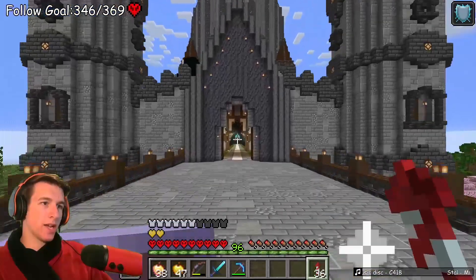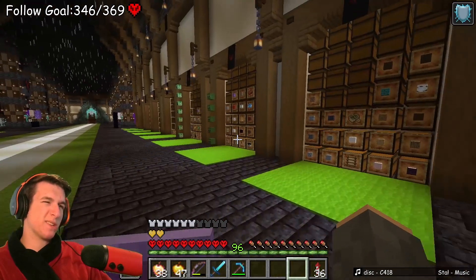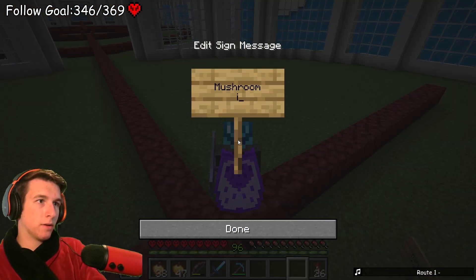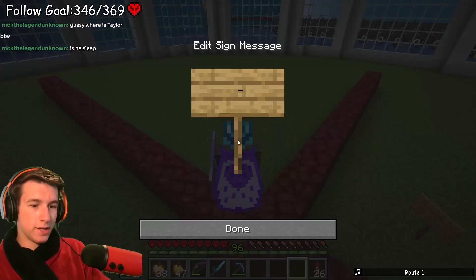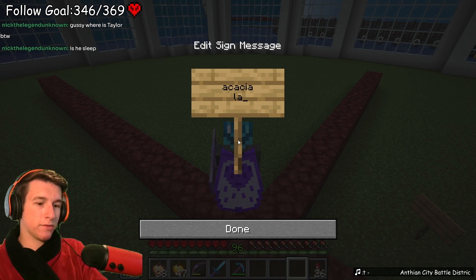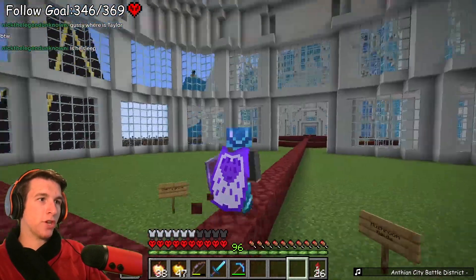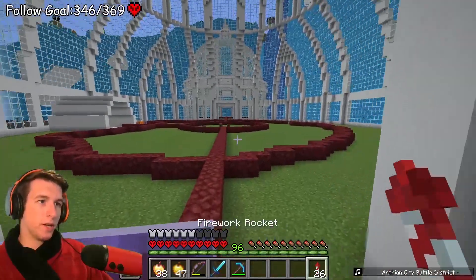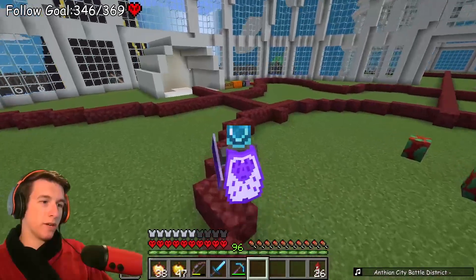We can't do lush cave because that's just going to be everywhere. I needed four more signs. Mushroom field - no, because I'm not actually having mushroom fields go there. Then acacia lands - it's actually called a savannah. Cherry grove because I want the cherry tree to hang over here a little bit so you walk in and there's petals falling on top of you, and then here's the main big tree.